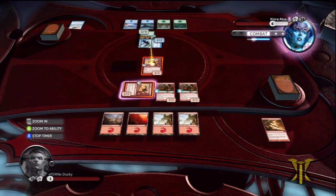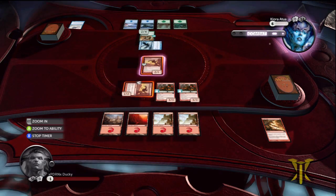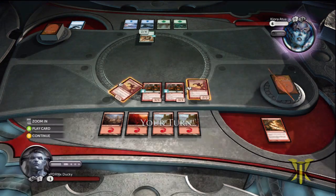So we're going to go ahead and block, and that will kill their attacker and our guy will stay alive. We'll go to our turn — it's going to give us a mountain.